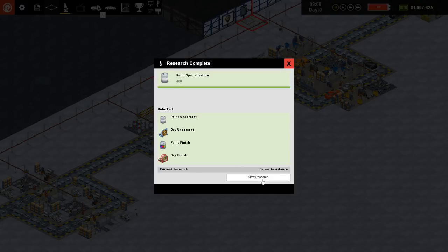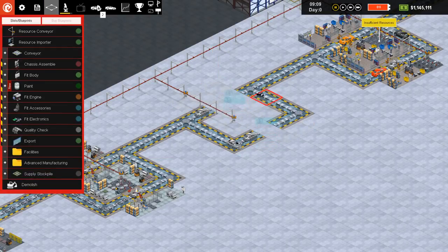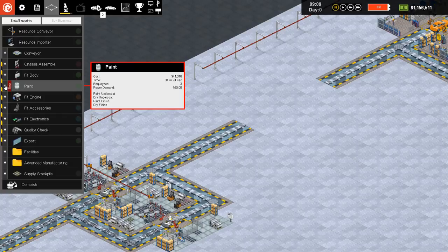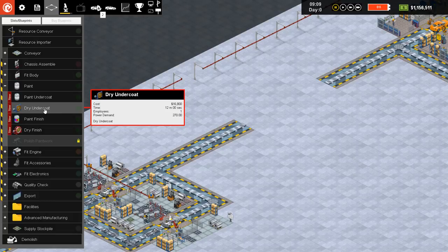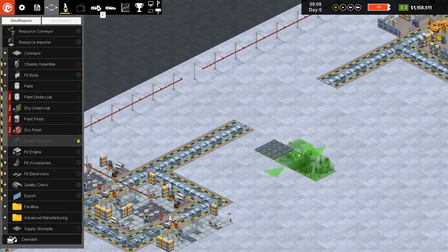Research is completed — let's pause the game because now I'm being radical in removing these stations. We're going to lose a couple of cars, but we need to redesign every now and then. In our construction menu we can now see new things — the paint is now subcategorized into its individual steps. Painting the undercoat is only taking four minutes. That means we can have one painter while drying takes 12 minutes. So if we had three drying machines for one painter, we could paint cars in just four minutes instead of 34 minutes.